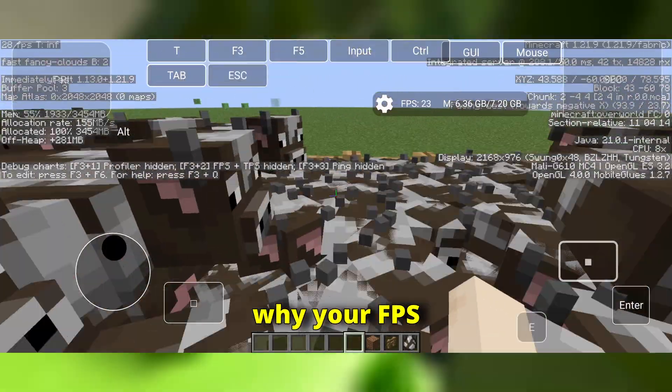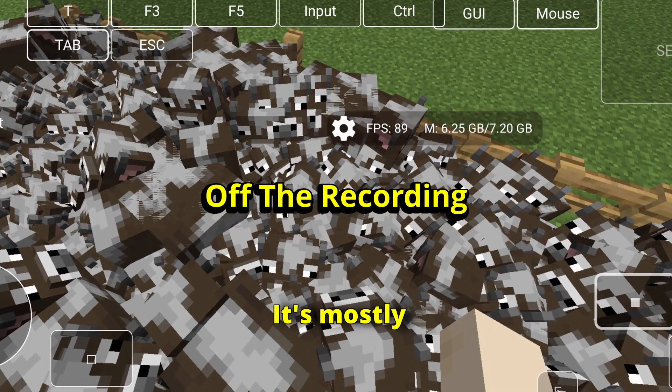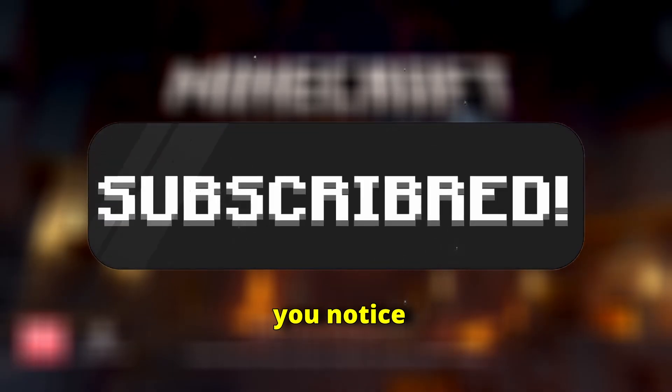So that's why your FPS can be higher after the 1.21.9 update. It's mostly behind-the-scenes changes in how mobs and entities are drawn. Try it out, and let me know in the comments if you notice smoother gameplay.